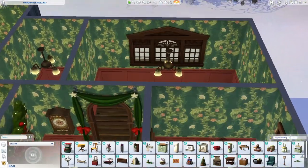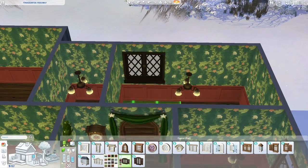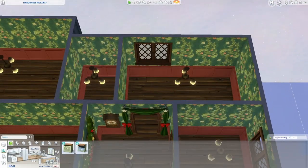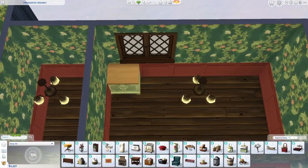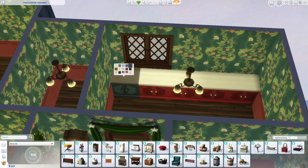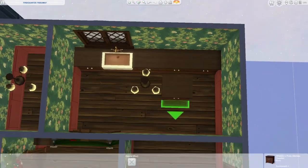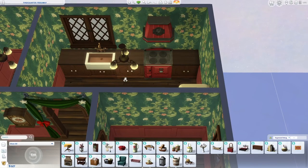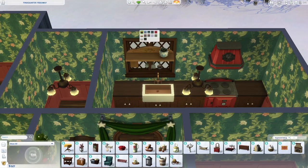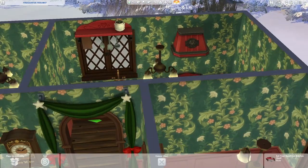You may have noticed that a lot of the stuff I am placing, I am placing from the family inventory. That's just because I had some things that I really wanted to use in this house, specifically some specific decorations and Christmas stuff. So I had already pulled that out and placed it on the lot before I started this build, which is why some of this stuff is already in my inventory. It was really important to me that this budget home actually have some really cute decorations.